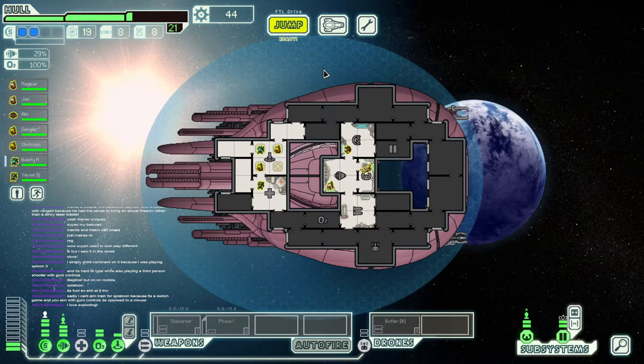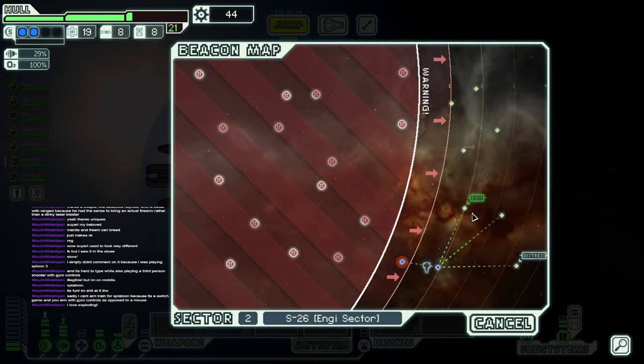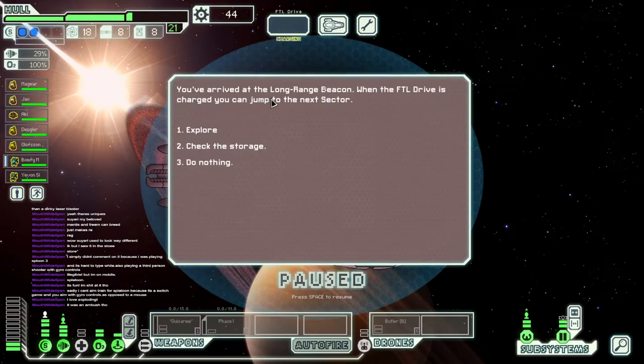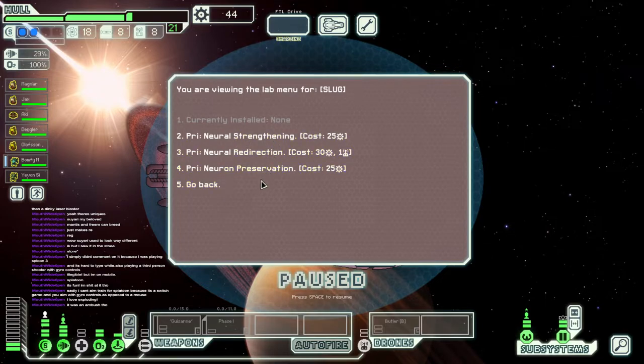We could have saved them. If I had known, I wouldn't have listened to you. We have to lead now — let's hit here. That's right on the edge; I don't think that's forgiving enough. Let's move here and the next one will be moving there, so we gotta go. Spider ambush? We arrive at the long-range beacon. While the FTL drive is charged, you can jump to the next sector, explore, check the storage. Check the onboard lab — slugs: neural strengthening, neural redirection, and neuron preservation.